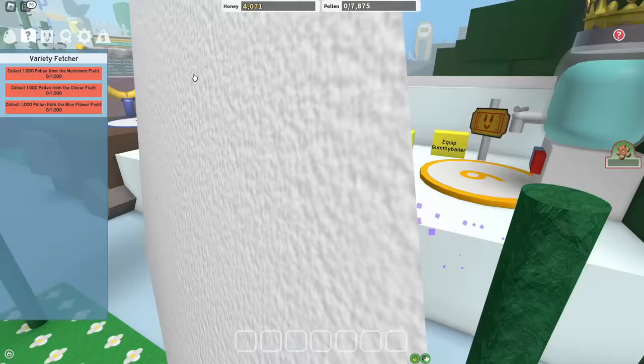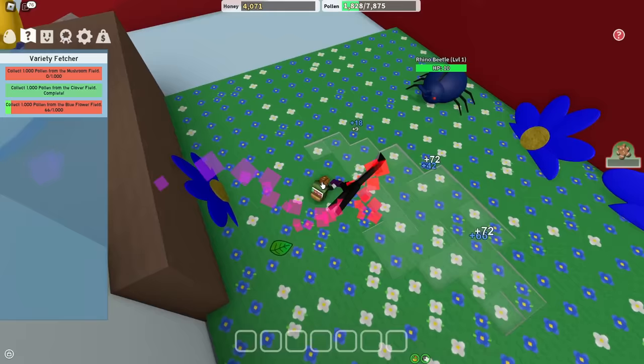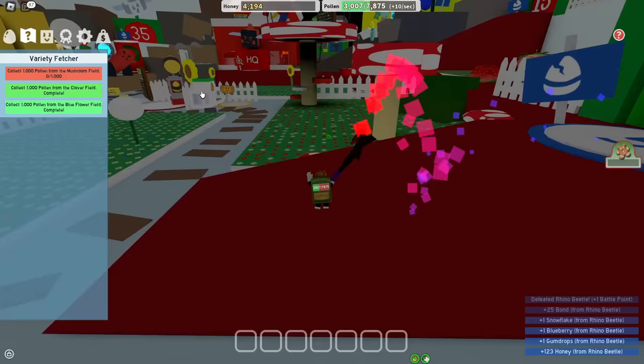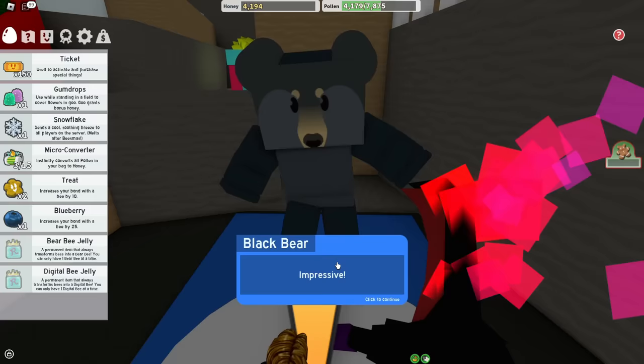Let's get working on this variety fetch request. I need pollen from mushroom, clover, and blue flower. Clover is done in one second — big surprise. Blue flower is also done in two milliseconds. And I guess all my bees leveled up because I killed one mob. Rhino, give me some honey. Thank you. And the last field I have to do is mushroom.